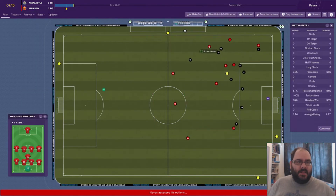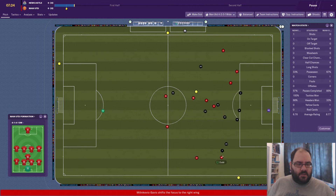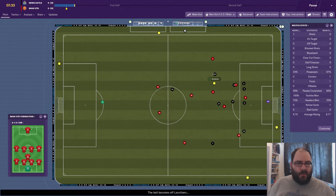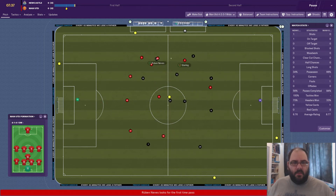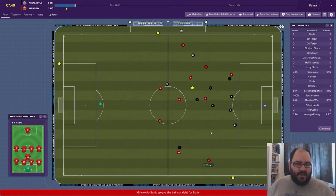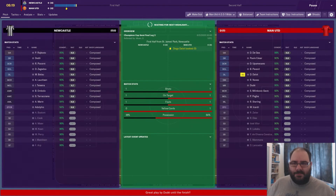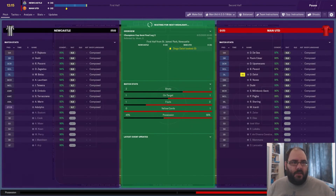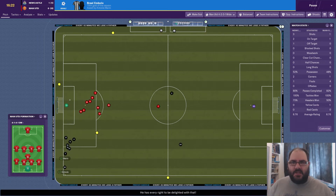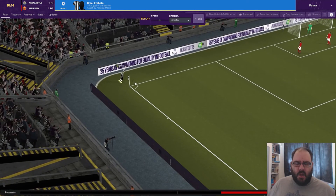Seven minutes in: Neves ball deep to Pogba, pressed well by the midfield three. Out to Duda on the right — we are pressing him. Duda gets it clear, Lawrenson's block only goes as far as Sterling, but a good block by the Danish midfielder. Mbolo on the counter but a good tackle from Neves. Duda cuts inside and goes for goal — Rakovic is behind that. Then Marin's in-swinging corner — can he find a black-and-white shirt? Yes! Mbolo with an emphatic finish — 16 minutes gone, Newcastle 1 United 0!